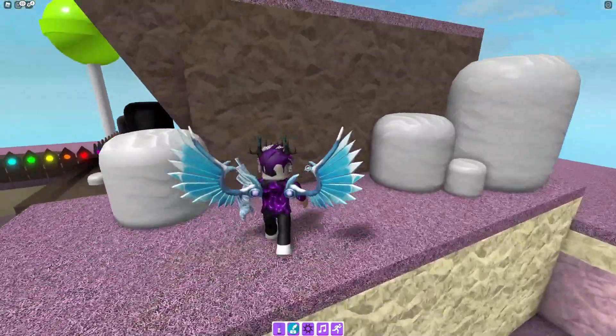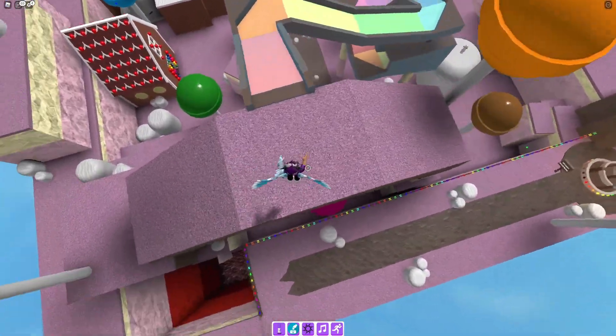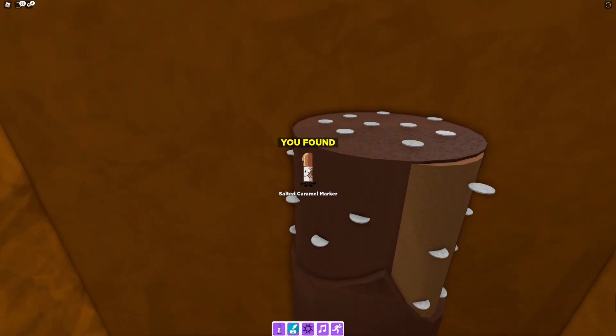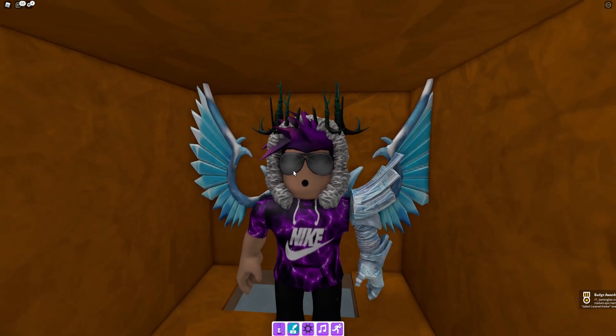Let's go all the way over here and I'll show you what to do. Jump on these marshmallows, then go up this arch. After that, go onto the lollipop, climb up, and get to the very top — and there you go, Salted Caramel! Nice and simple. I hope you all enjoyed this video; if you did, make sure to like and subscribe. Peace out!